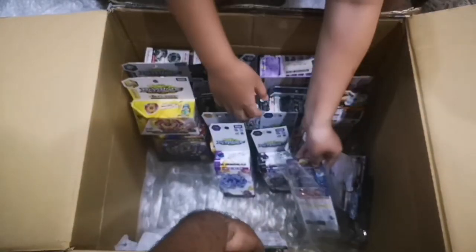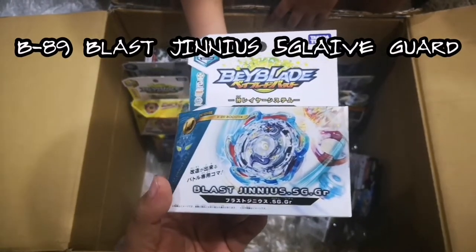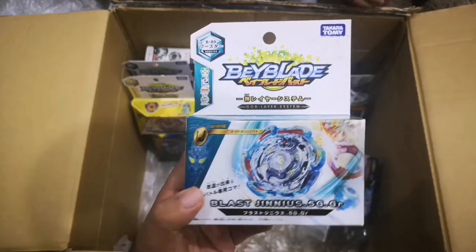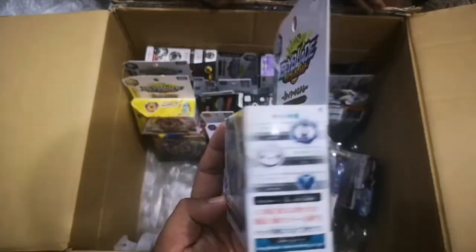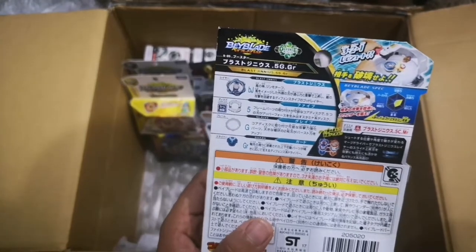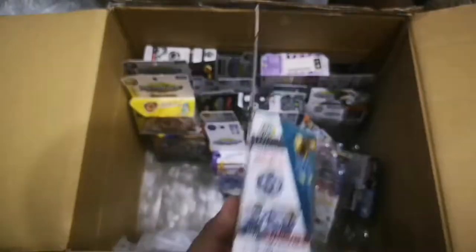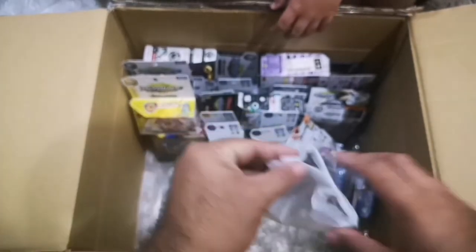What do we have on the side? A god layer system — last genius, V89. One of the big five world league bladers from the anime. The ability is really cool. Parts are the last genius layer, the five disc, the grade frame, and the guard driver.